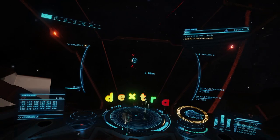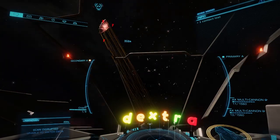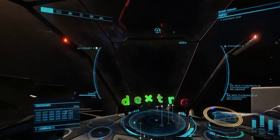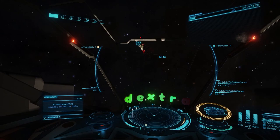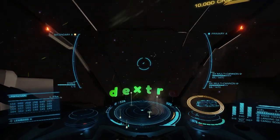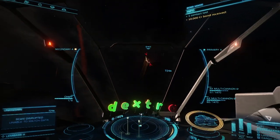But not to worry. If you don't have the time or the desire to go to all that trouble, you can still join the fight and defend humanity from the creepy crawlies from beyond witch space. That's because the second variety of Thargoid ship, the Scout, is plentiful and much easier to kill. Any decent combat ship with thick armor that can mount at least two large turreted AX multi-cannons will do the trick nicely.